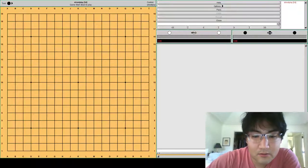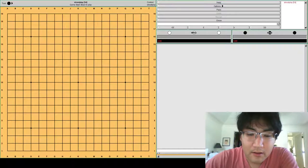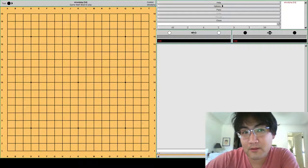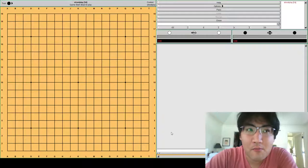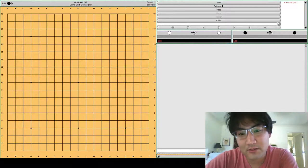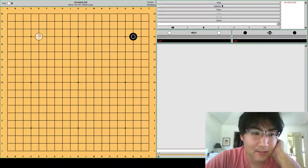Greetings, Go fans. Today I thought we would look at one of the most popular — probably not the most popularly played — but an opening that most people will be familiar with, or have at least heard of, and has influenced the way Go was played for hundreds of years before the introduction of Komi. So if you haven't guessed, it's the Shusaku opening, which looks like this.